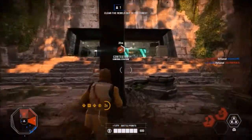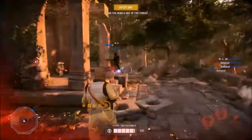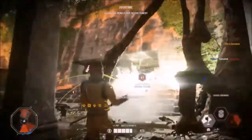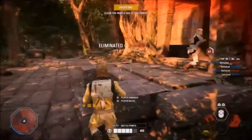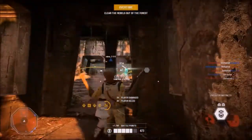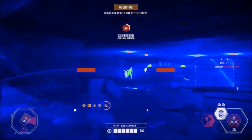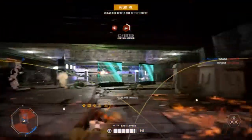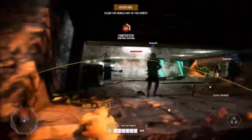To really dominate Galactic Assault as Bossk, you want to be really aggressive in order to make use of his abilities. The condition is that you need to make sure there is a reasonable opportunity to escape if things get messy. For example, on the final phase of Naboo I always have the opportunity to retreat down the stairs where no enemy is likely to hit me. On Hoth, I always give myself the best possible chance of escaping by operating near corridors and covered areas outside of my enemies' line of sight.